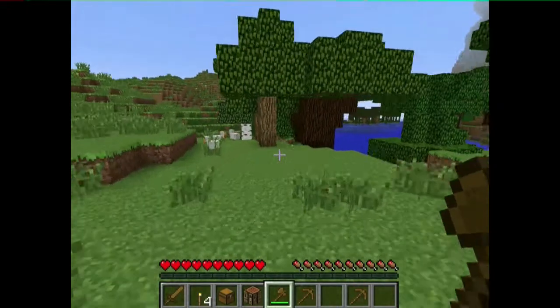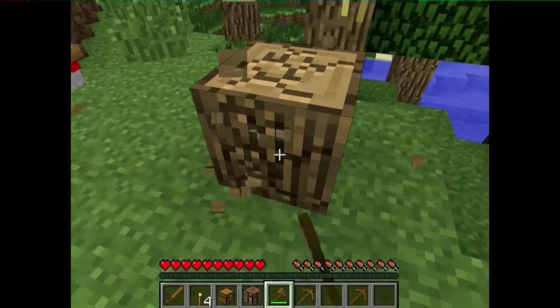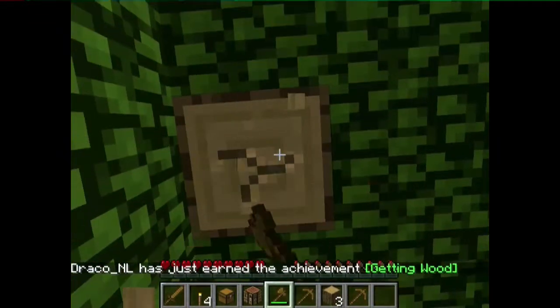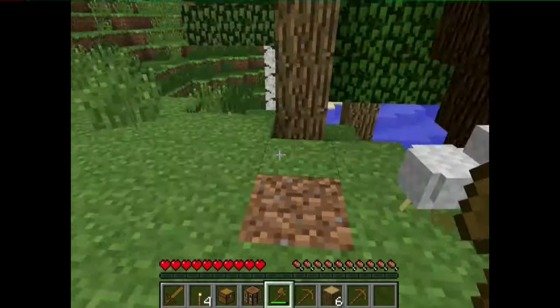The first thing you want to do in Minecraft is make a temporary shelter so you can survive the night. Let's collect some wood. Oh, you have chickens — very nice. I've gathered some wood. I will collect some of this wood and I will be back with you guys when I'm finished with that.